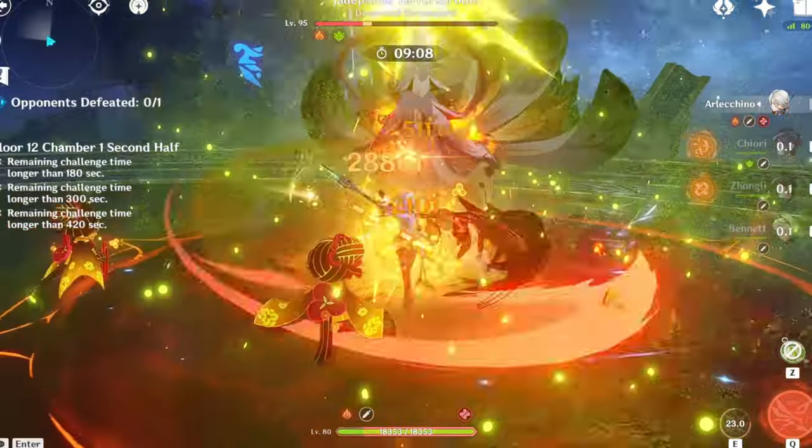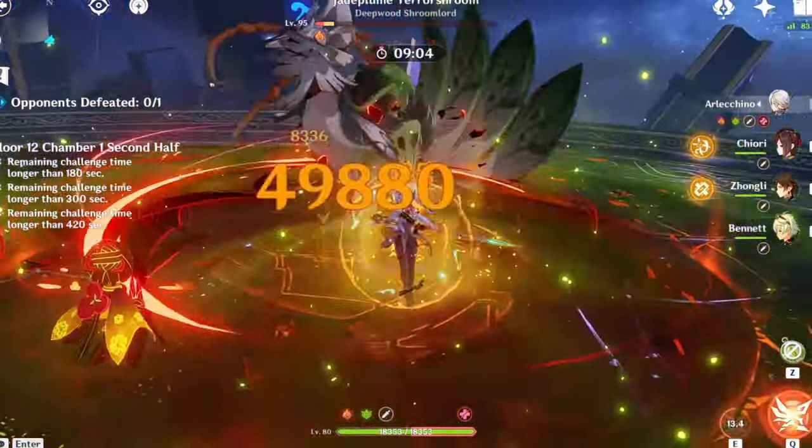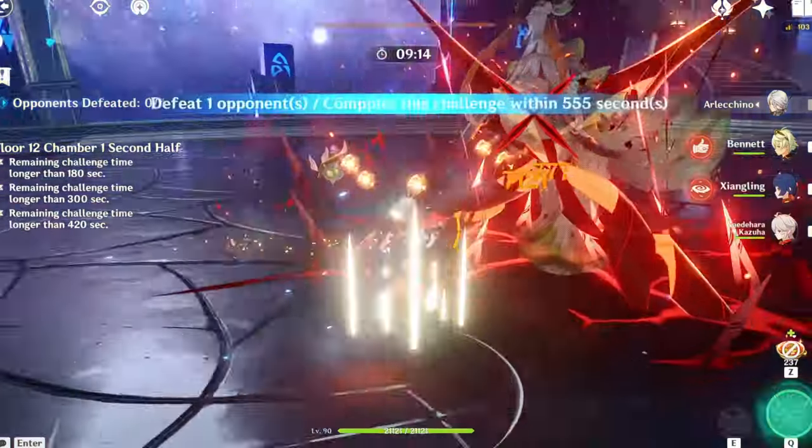And for those substats, prioritize Crit, then Attack, then EM if using Vaporize. There's no need to build ER on Arlachino — she has a 60-cost burst that generates 10 particles per rotation.